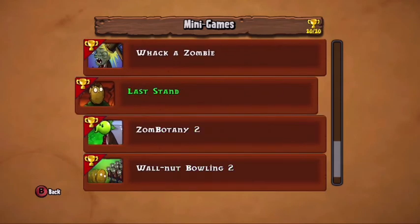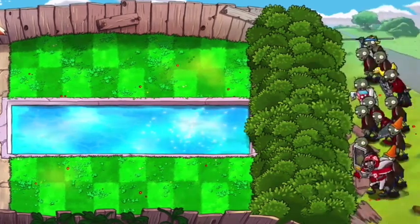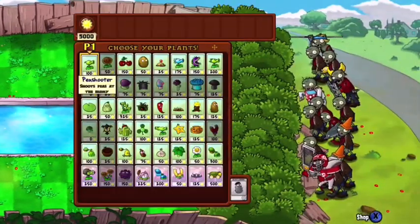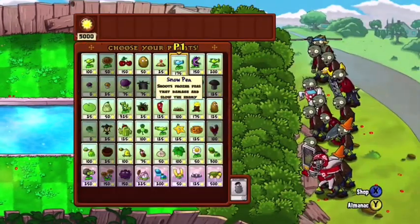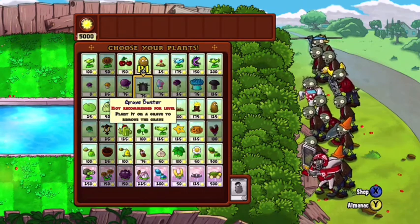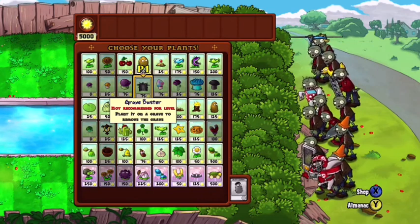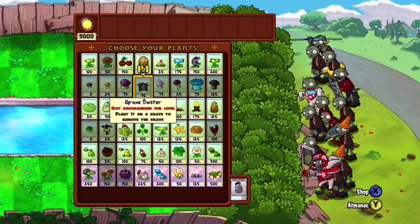The mini game we're doing today is Last Stand. If you guys don't know what Last Stand is — you start off with 5000 sun, you get to pick anything you want, set up your whole defense area, and you have to survive for five flags. At the end of each flag when you survive, you get about 250 sun so you can replace things that maybe got eaten or damaged.